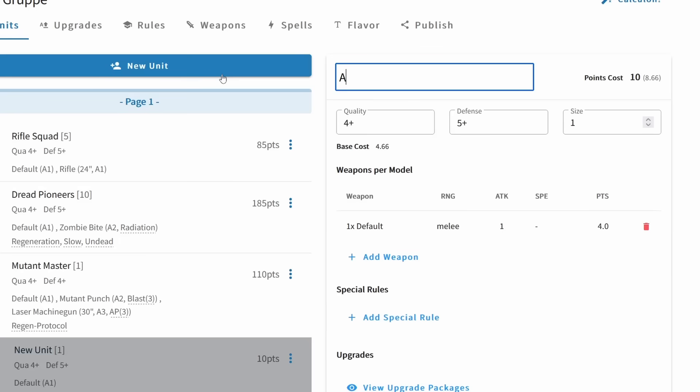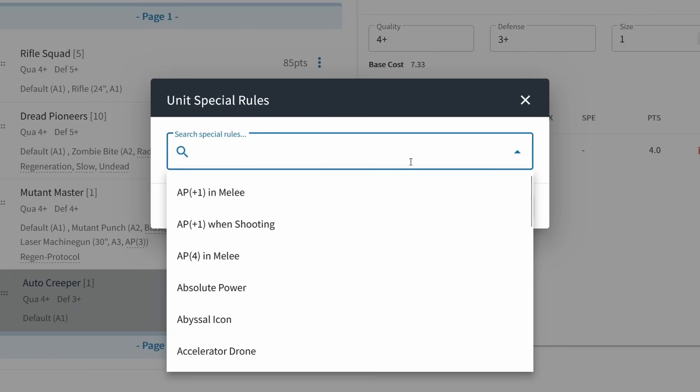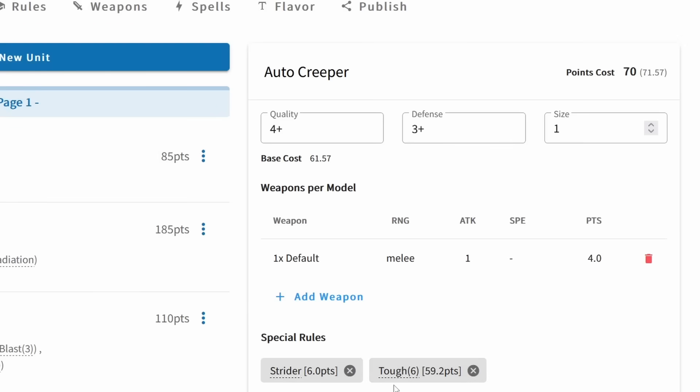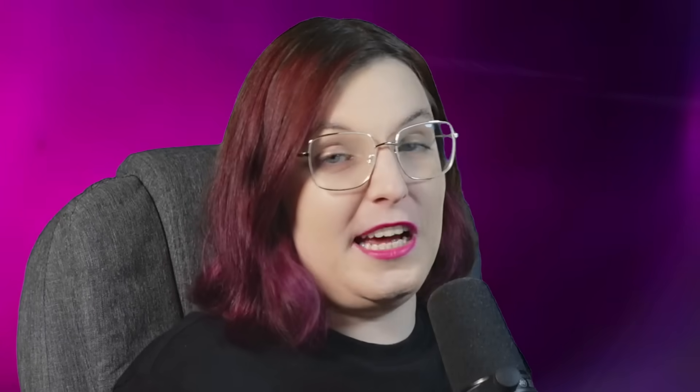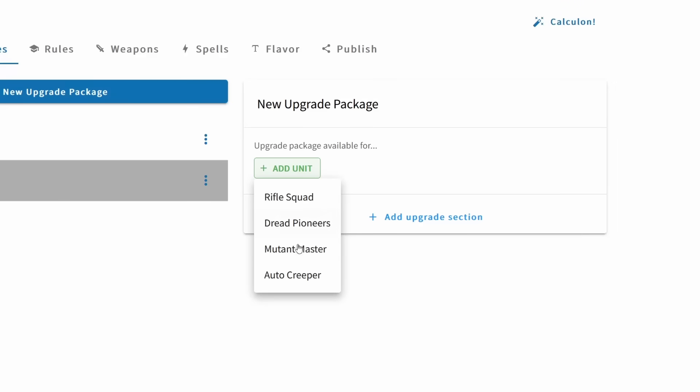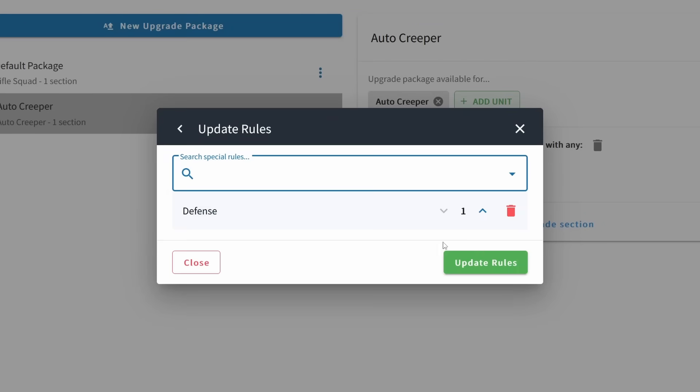We're going to need some vehicles now as well. I have this spider tank and I want to play with it, so let's make it into One Page Rules — the Auto Creeper. Because it has big spider legs, it should be able to crawl up walls, so let's give it strider so it can ignore difficult terrain. It is open topped and a light vehicle, so it should be pretty easy to kill — toughness six and a pretty low armor save. Toughness is basically hit points in Grim Dark Future, so toughness six means it needs to be shot six times before it dies. We'll also give it an autocannon, and it will be fast and a scout. Warlord Games also sell a closed compartment version with a flamethrower, so let's create an upgrade giving it plus one defense for a sealed compartment and a flame cannon — let's call that the Devil's Tongue.